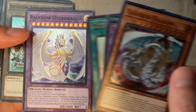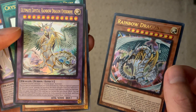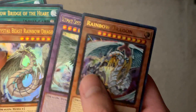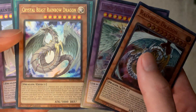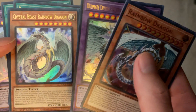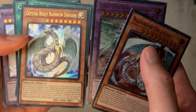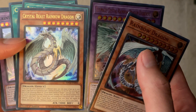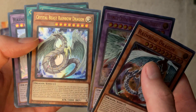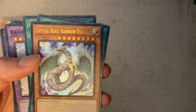There's Rainbow Over Dragon which I was familiar with, but I guess there's a new one on top of that. This new card sounds really strong to me — I don't know, Yu-Gi-Oh is nuts now. And Crystal Beast Rainbow Dragon is a new Crystal Beast — an eight-star normal monster, non-fusion, non-link, whatever. So it's an actual Crystal Beast monster, which is cool.